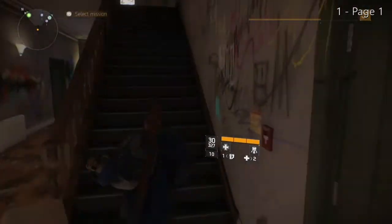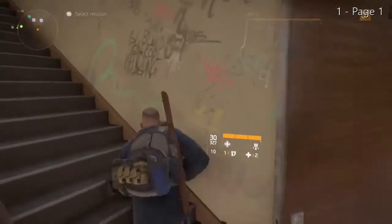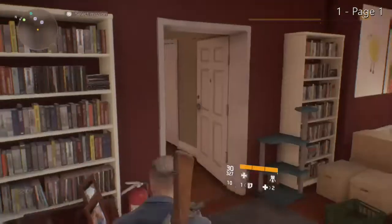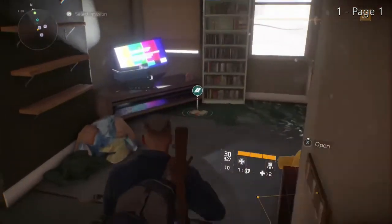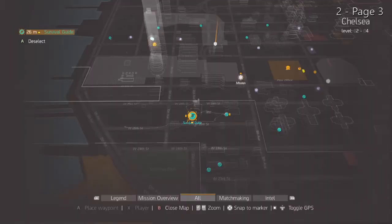Page one can be found in this apartment, located in Chelsea off of West 23rd Street. Don't get stuck on the door like I did — it's a little embarrassing. And here it is, page one of the Survival Guide. Before proceeding, be sure to have a lockpick handy, as you will need it to gain entry to the room where the Survival Guide is located.